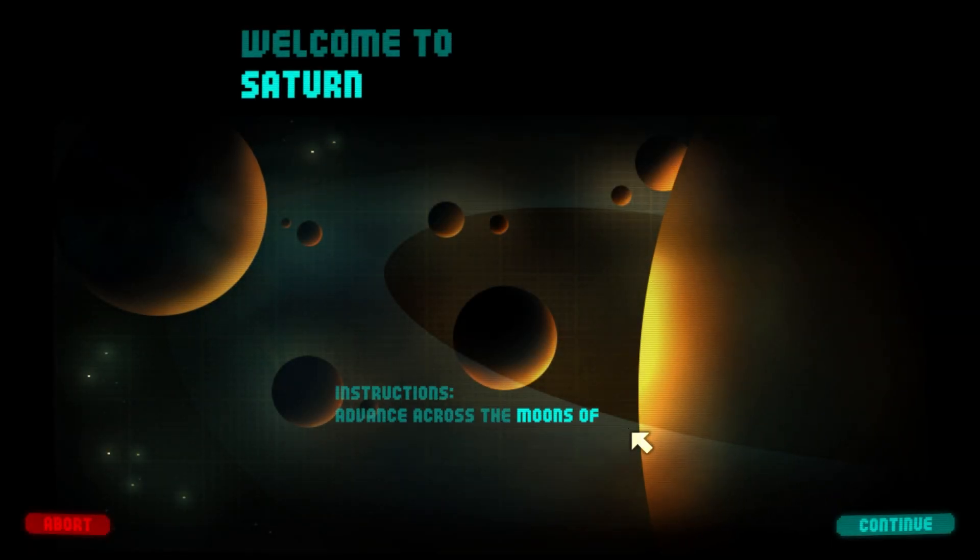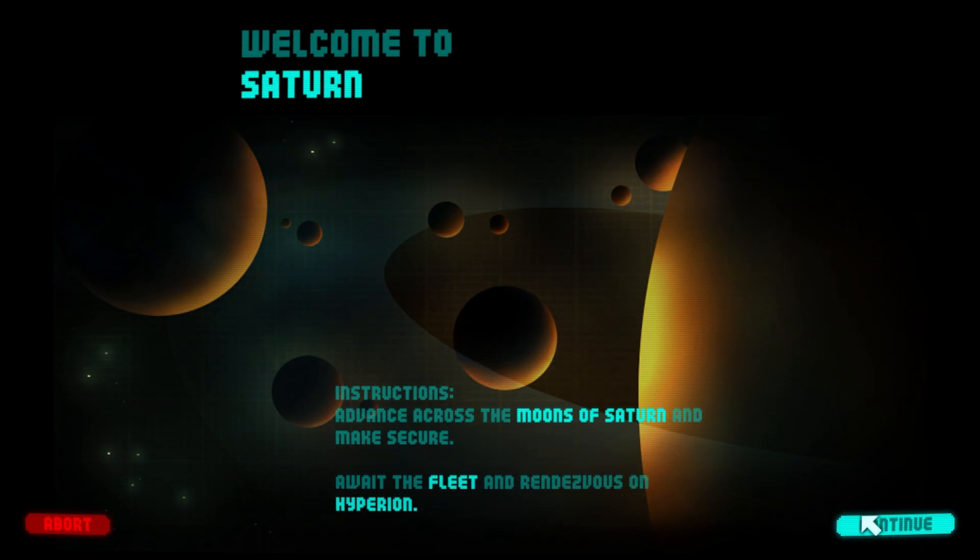Welcome to Saturn. Instructions: advance across the moons of Saturn and make secure. Await the fleet and rendezvous on Hyperion.